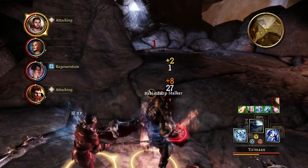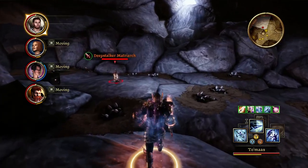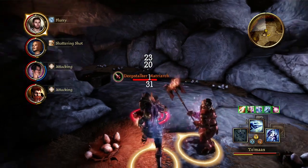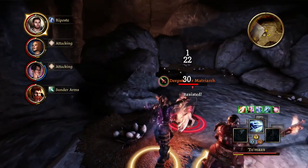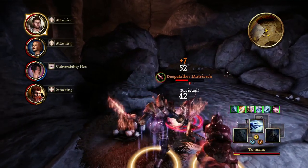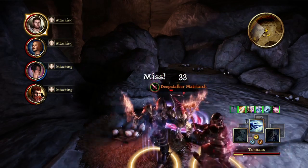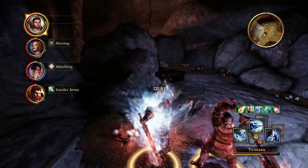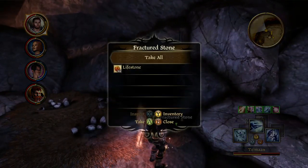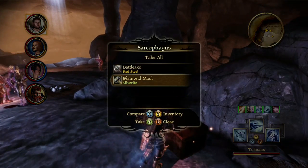And there's the mama — I had a feeling there was a mama here. And we are doing so well against this thing. That was beyond wild. Sarcophagus — battle axe and diamond maul. The diamond maul is probably better than Ogryn's weapon, but not by much because I'm assuming he has the red steel battle axe. The battle axe we just got is matched to it.